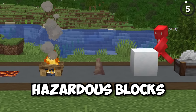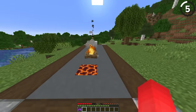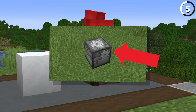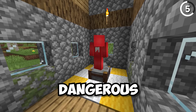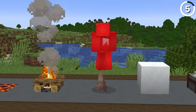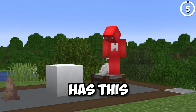Minecraft has its fair share of hazardous blocks — you wouldn't want to stand on something made of magma, that much makes sense. But then why is the stonecutter safe? If it were the old stonecutter texture, I'd get it; the saw blades were completely enclosed. But here they're completely out in the open. And while data packs exist to make this dangerous, especially with things like dripstone spikes added to the game, I still don't understand why Mojang kept this block this way.